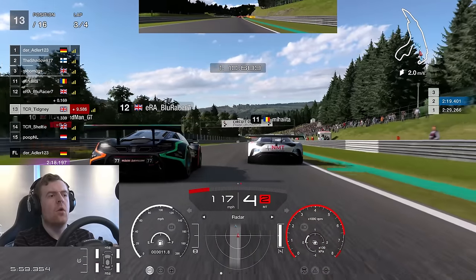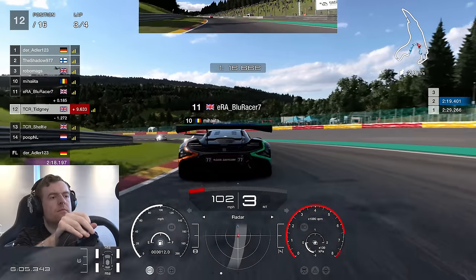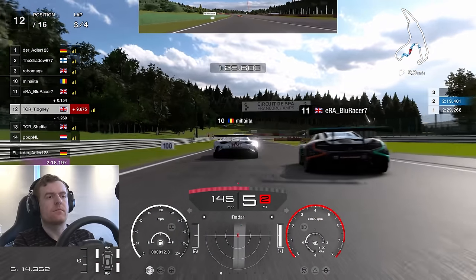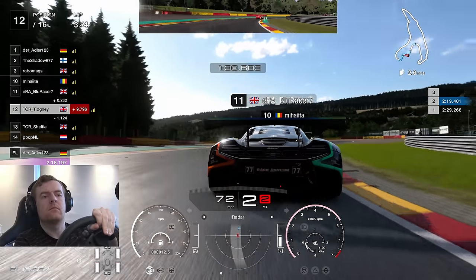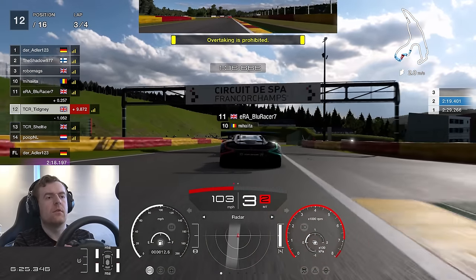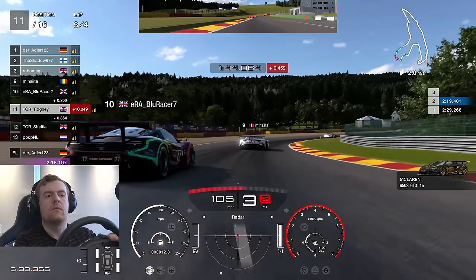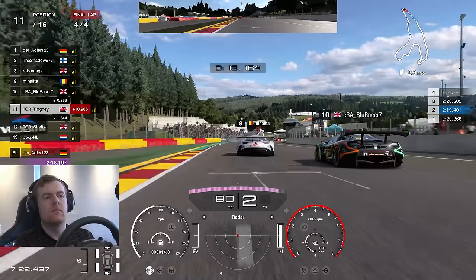We remain in P13. Blind Man unfortunately had a huge accident in the Porsche TCR and dropped all the way to the back of the grid — very unfortunate, I'll have a look at that in the bloopers. Heading towards the chicane, Blue Racer is looking at the inside of the mouse. We have to really slow the car down to avoid hitting Blue Racer. I'd say it's a really short race in the grand scheme of it. Yellow flag up ahead — goodbye to the German driver who is spinning out of control in a McLaren 650S. I backed out of that.